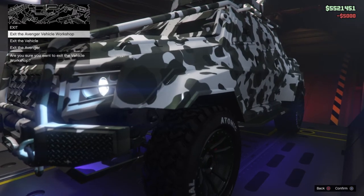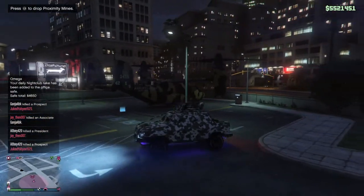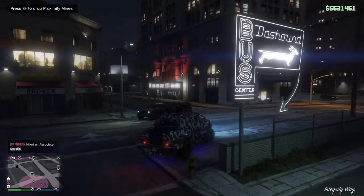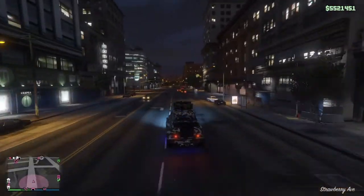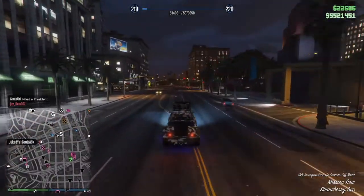That did cost us quite a bit of money — I'm not exactly sure how much. But we got proximity mines and a 50 cal. Oh, that looks good — way better than before. Holy smokes. I had no idea you could even customize this Insurgent.